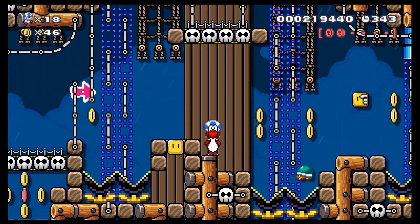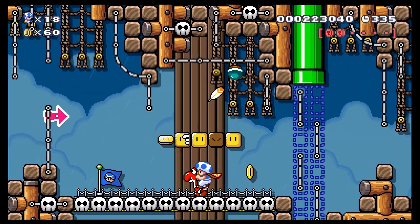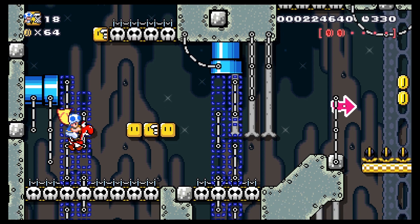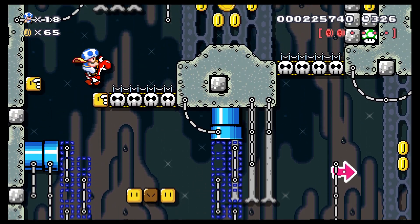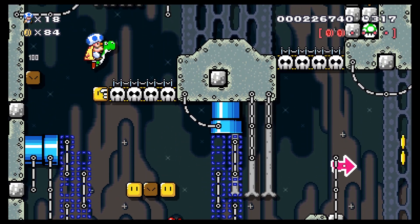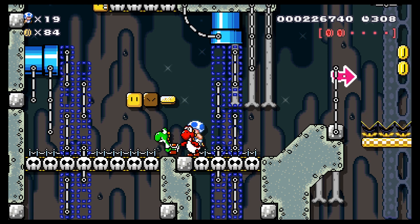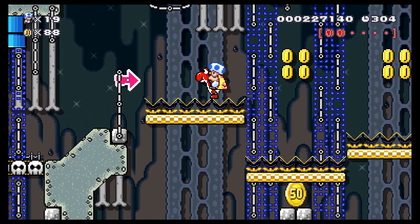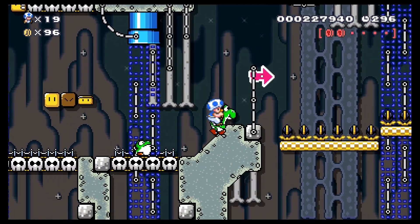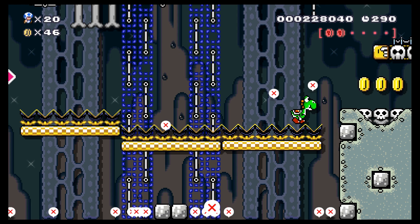Yet again another level where I will not collect all the pink coins unless I magically find another POW somewhere and can backtrack. Well, let's press on. There are definitely more than enough power-ups in this level — you're never hurting for a power-up. I still like my Fire Yoshi though. Do I want that 50-coin? I kind of do honestly. Threading the needle did not work.